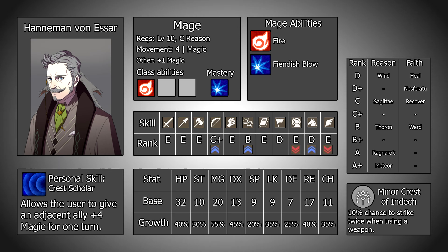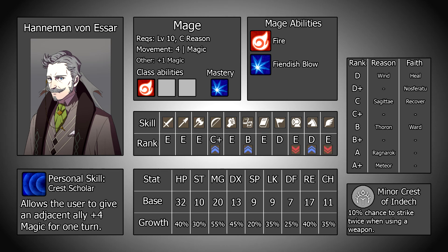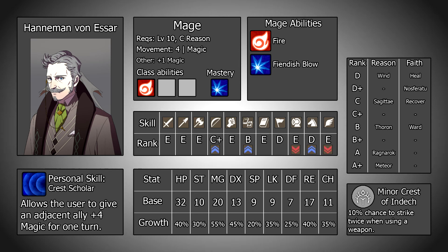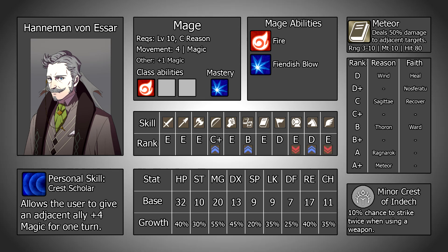Hanneman's reason spell list is odd. Whereas most characters offer some sort of clear direction, he kind of has a smattering of everything. Wind provides reliable chip due to its accuracy, and its weight is completely offset by Hanneman's base strength. Sagittae is a little more powerful but a little less accurate. Thoron is a really nice 1-to-3 range option, which is always going to prove useful at some point. Ragnarok ups the damage quite considerably with its 15 might, but comes with very limited uses, and Meteor has a huge 10 range and deals AoE damage, but its damage is on the lower end, and by default it only has one use per map.